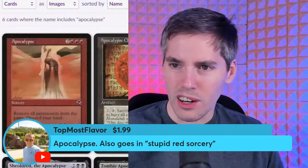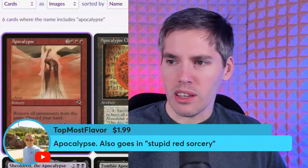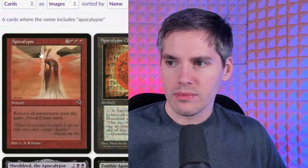Apocalypse — five mana sorcery, remove all permanents from the game, discard your hand. It's a board wipe but I lose my hand and everyone else gets to keep theirs.